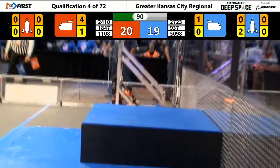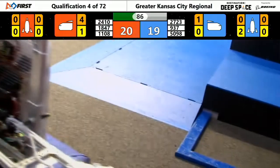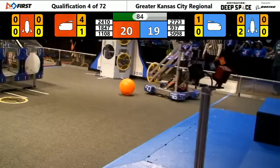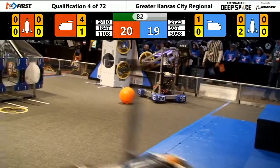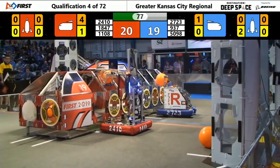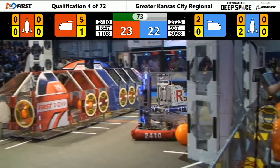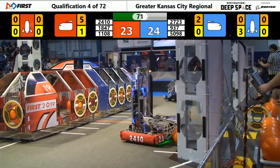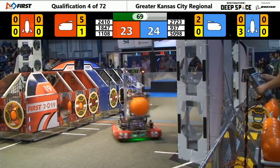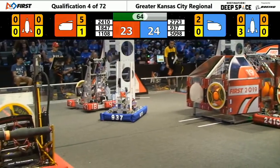24-10 dropping in another piece of cargo into the Red Alliance cargo ship. And here we go — Stinger again, level 3 this time on that Blue Alliance Rocket, trying to secure it, and that is properly attached. Team Rocket, 27-23, tumbling there but regaining control of the robot, picking up some cargo.